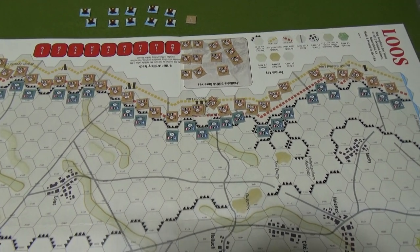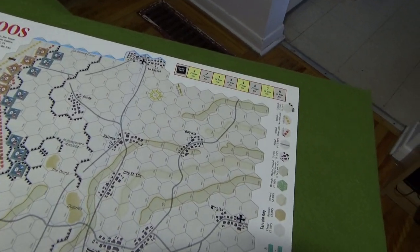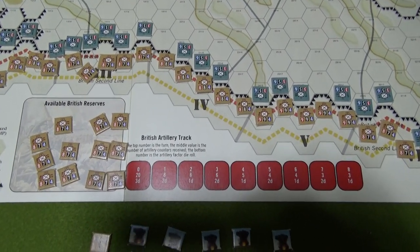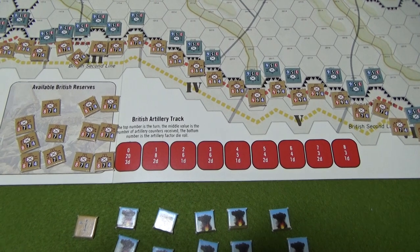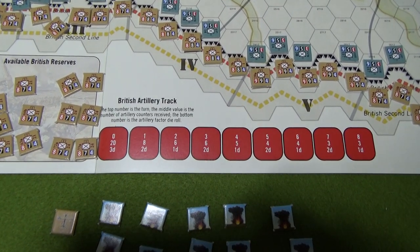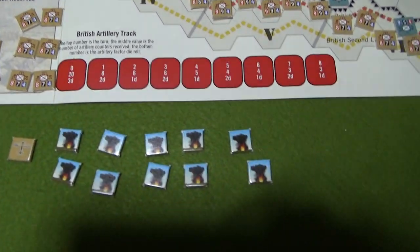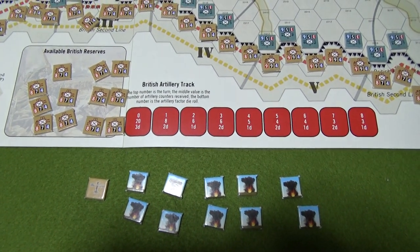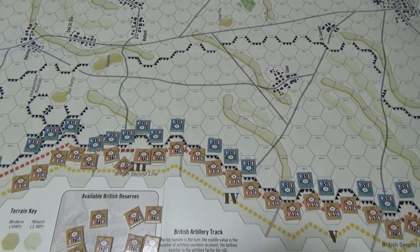German bombardment can only occur on the front line. You roll on an artillery track — the number tells you how many dice to roll, and then you look that up on the CRT. Looking at the chart, the top number is the turn, the middle value is the number of artillery counters received, and the bottom is the artillery factor die roll. For the British, the airplane can provide line of sight anywhere on the map including adjacent hexes, and units also have line of sight out to about four hexes.